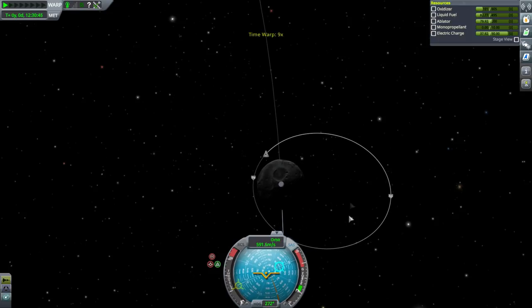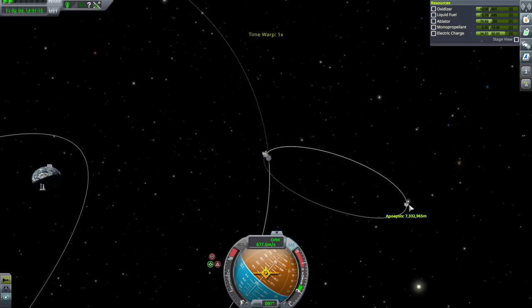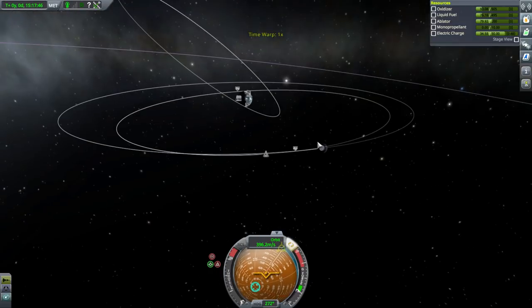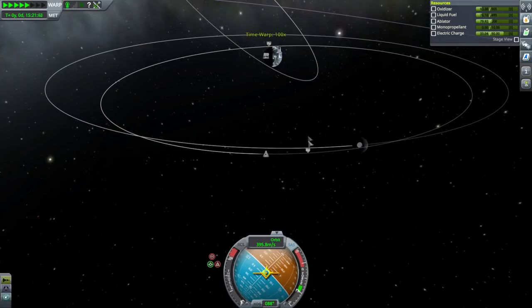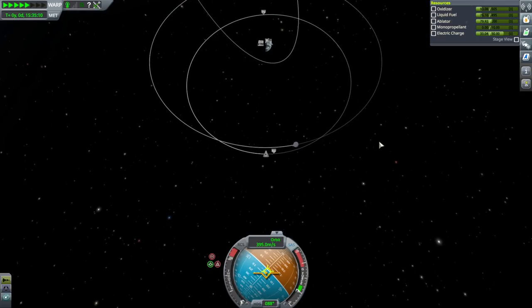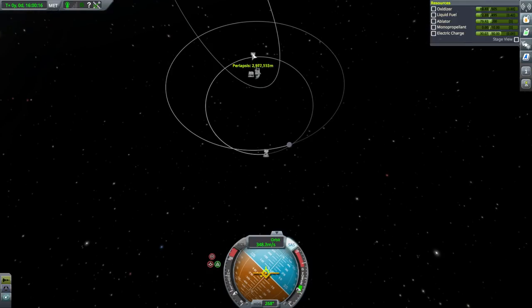Right around here I want to point prograde and attempt to break orbit. We could end up spit out into interplanetary space — good thing we didn't go too far, otherwise we might be in orbit around the sun. This is good. We should be approaching apoapsis, and at apoapsis is the right place to bring down our periapsis. Our periapsis looks lower than it was for Val anyway and we still have quite a lot of fuel. Our goal is to unlock the science necessary for the probe core that will help us recover Val.